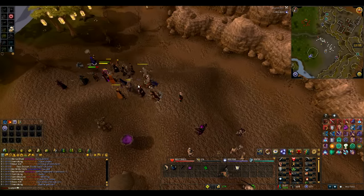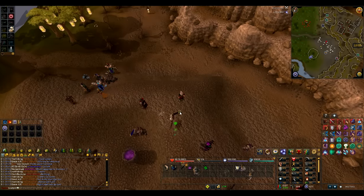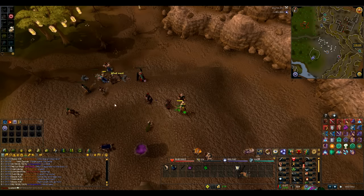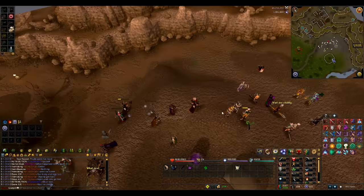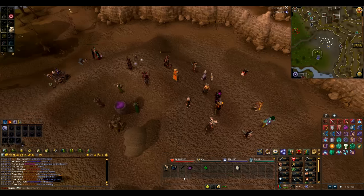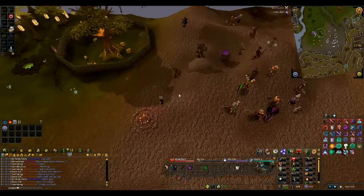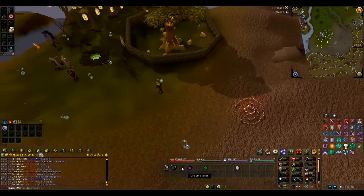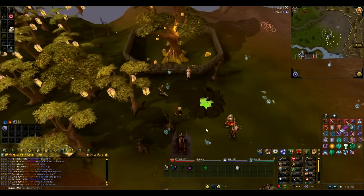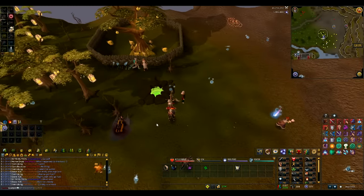I think that was Hati they were killing over there. Hati spawns in other places, but it's roughly half an hour for its rotation of spawning there. That's a bit annoying. Anyway, I'm going to go trade in these items. Kill Fenrir and you get the other part of the wolf set.